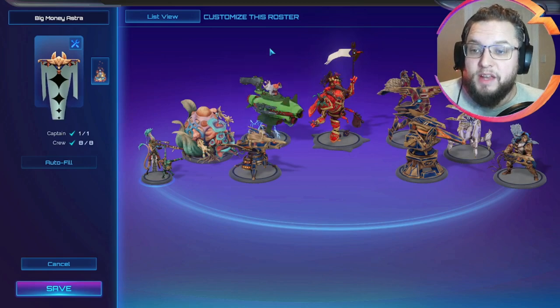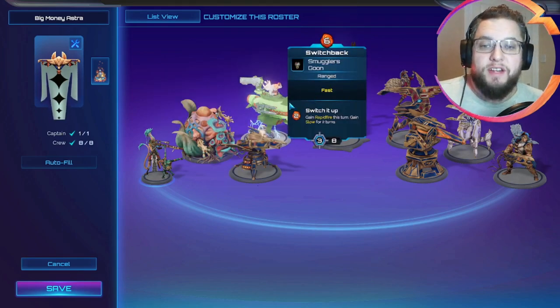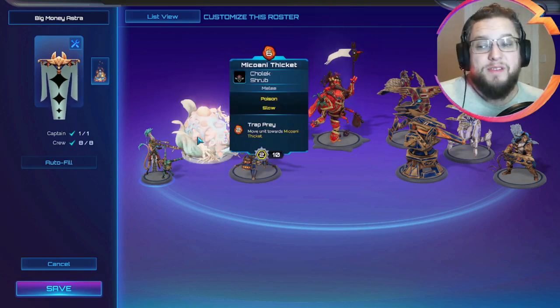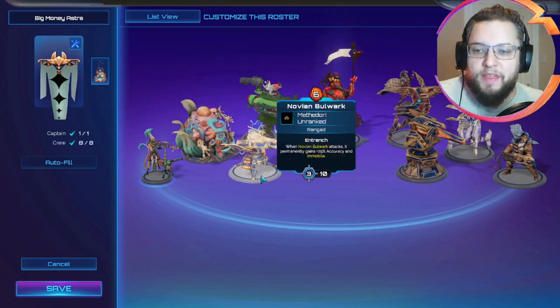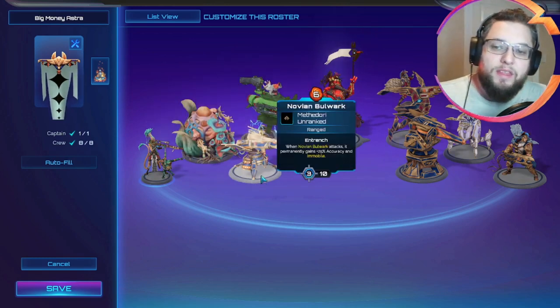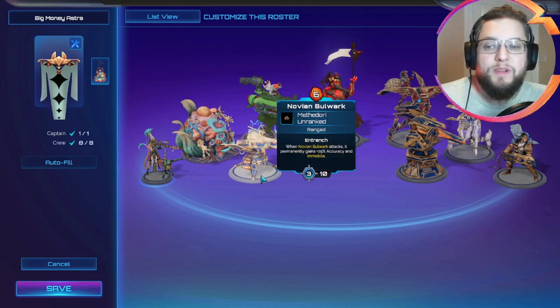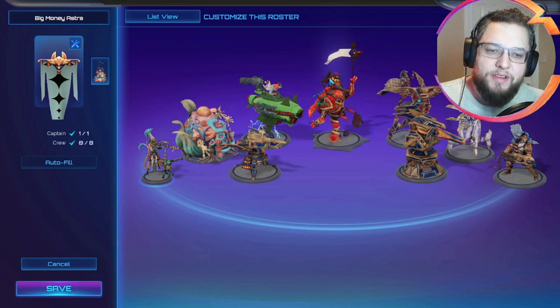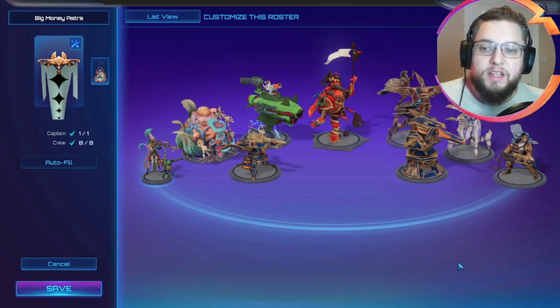Looking at our six drops, we've got Switchback — obviously a really nice finisher. In an Astralist we've got McQuani Thicket, again fairly reasonable, a bit over-costed in my opinion, a bit ineffectual compared to the other six drops but reasonable. Then Novium Bulwark, the actual most over-costed unit in the game in my opinion. I genuinely wouldn't mind seeing Bulwark go down to four cinder and even then I don't think it would see much play. We've also got the Aegis Defence Dome as well, so that's all of our six drops.